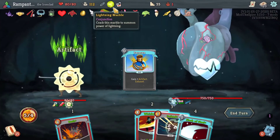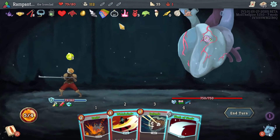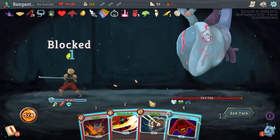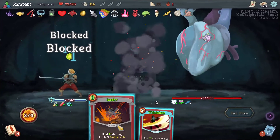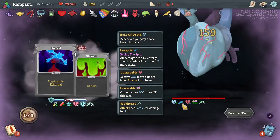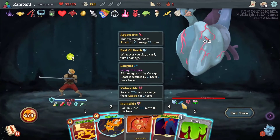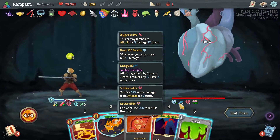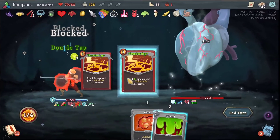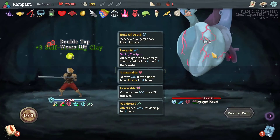Self-Forming Clay — okay sure. Rage would normally be good here, but I'm adding too many things to the deck. Strength Potion as soon as I get Panacea. Good. I want to see what this does — hey, you know what? It's interesting. I don't know what else to say. Let's tailor this to the Bash — it's exactly what we want. We have a maximum of 300 damage per turn. Double Tap Thunderclap because why not?